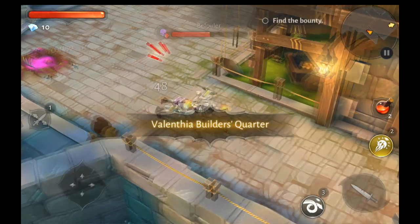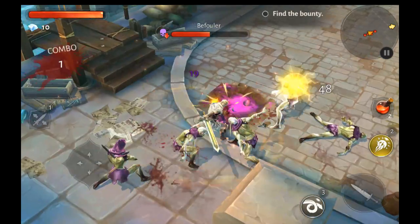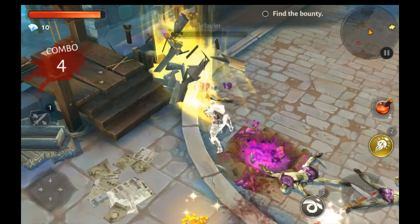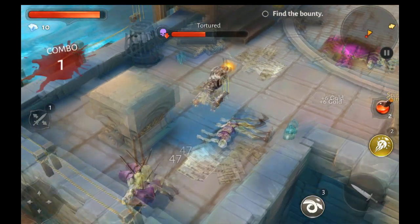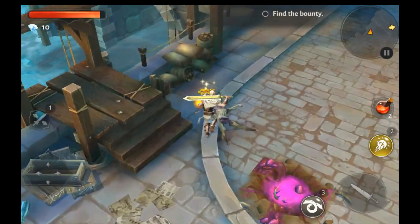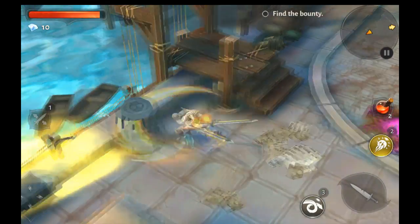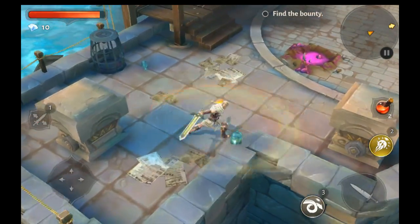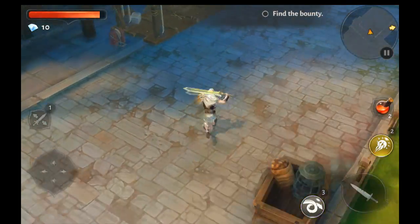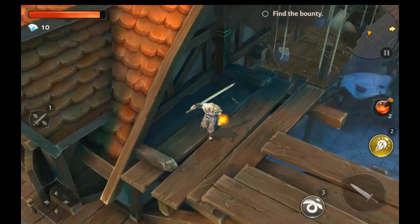All right, here we go, slaying some evil villains. You can see that you can destroy enemies and pick up gold. You can also destroy objects, but the thing is you can't always tell which ones are interactive and which ones are not. So what you end up doing is going like a madman, swinging your sword in every direction — but that's okay, I'm fine with that.